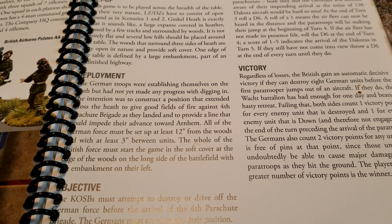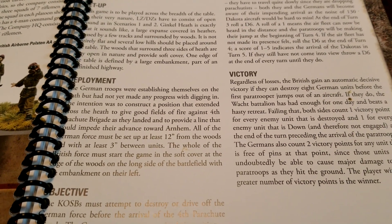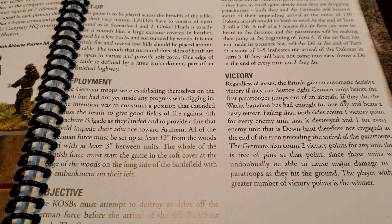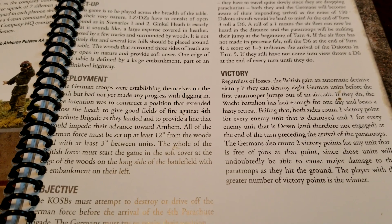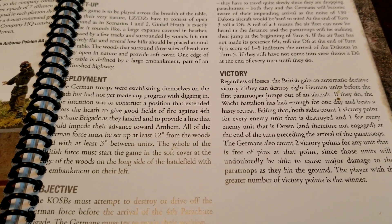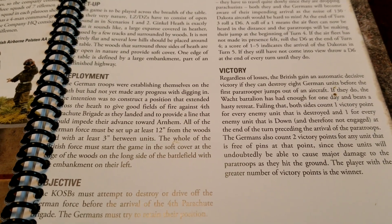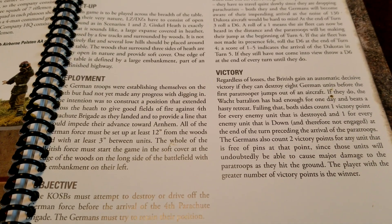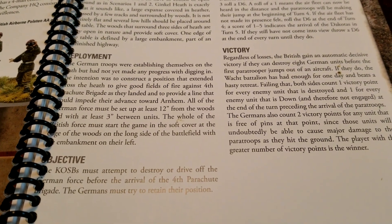The German troops were establishing themselves on the heath but had not made any progress with digging in. The intention was to construct a position across the heath to give good fields of fire against the 4th Parachute Brigade as they landed. All German forces must set up at least 12 inches from the woods, with at least three inches between units.